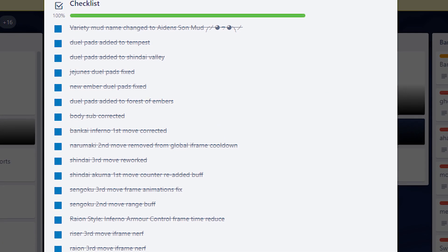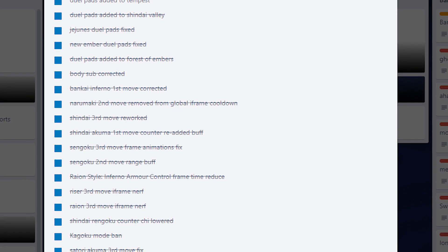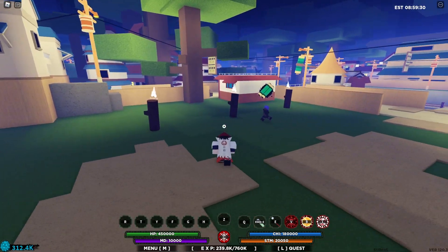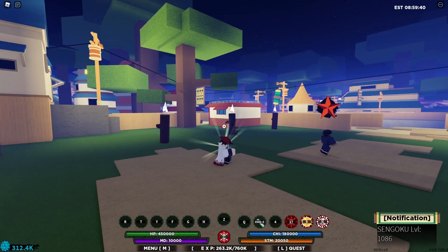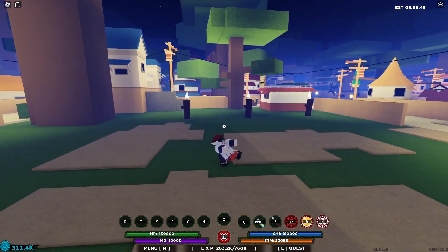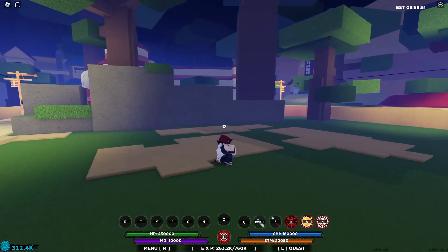The Shindai Akuma first move counter has also been re-added. This counter has literally been the most broken counter in Shindo Life since OG, because when it hits you get ragdolled. I remember using this counter in every moveset I had back then. Once I removed it I stopped using Shindai Akuma, but now that it's back I'm going to be using this bloodline again because it is literally OP.